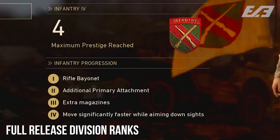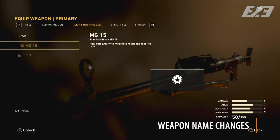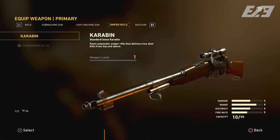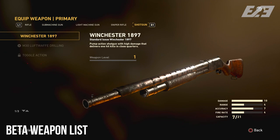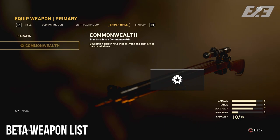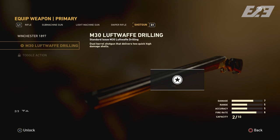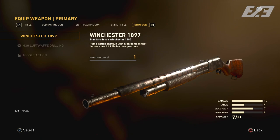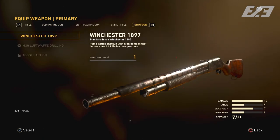The fourth thing deals with name changes for weapons. Two weapons changed names from the beta to the full game: the Lee Enfield and the Combat Shotgun. In the beta, the Lee Enfield was named the 'Commonwealth,' referring to Commonwealth nations including Australia, New Zealand, Canada, India, and South Africa. The Combat Shotgun was named the 'Winchester 1897' in the beta — the actual model used — but now it simply refers to its combat role. Both were previously correct, but the names changed for whatever reason.